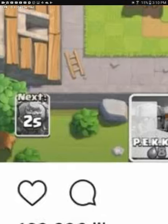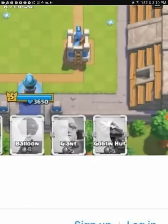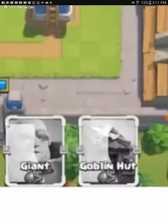Pekka used to cost eight elixir, Balloons used to cost four elixir, and Goblin Hut still costs five elixir. Those are some interesting elixir cost differences from the beta.